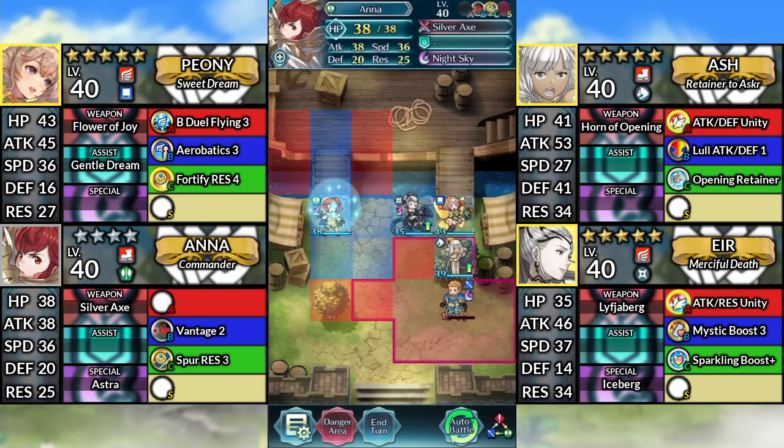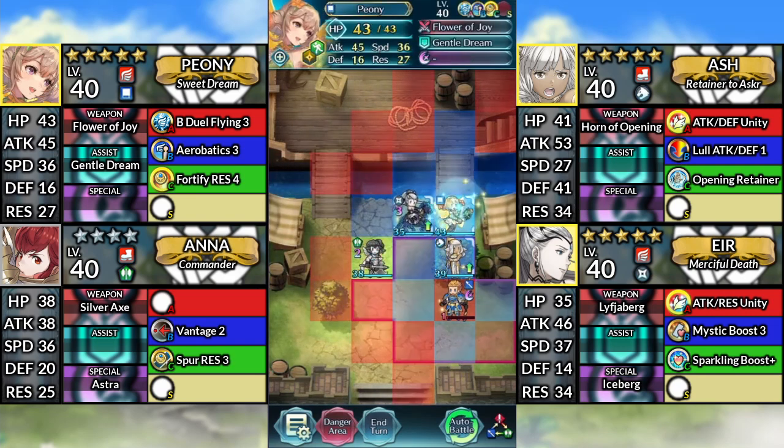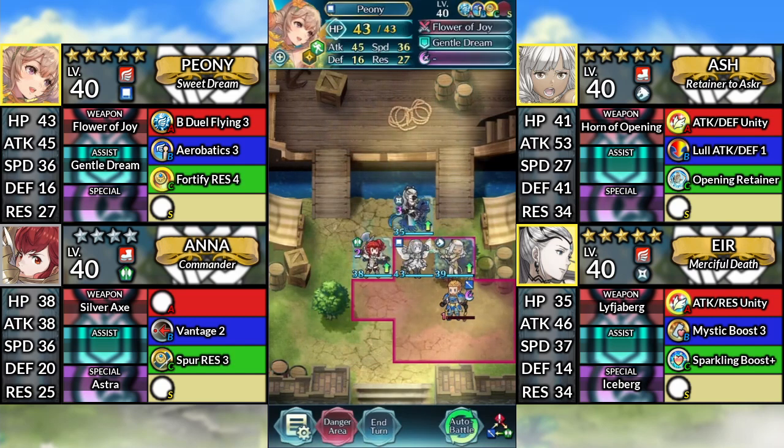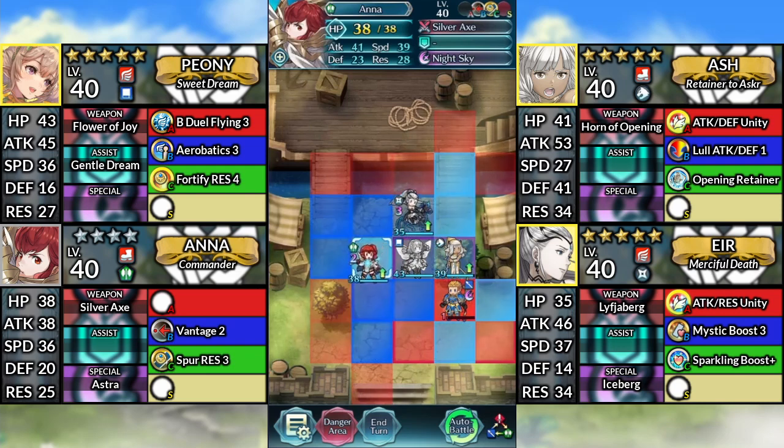For turn 4, move Ana down to the right. Move Peony to the left of Ash and dance Ana. And finally, use Ana and attack Gattri.